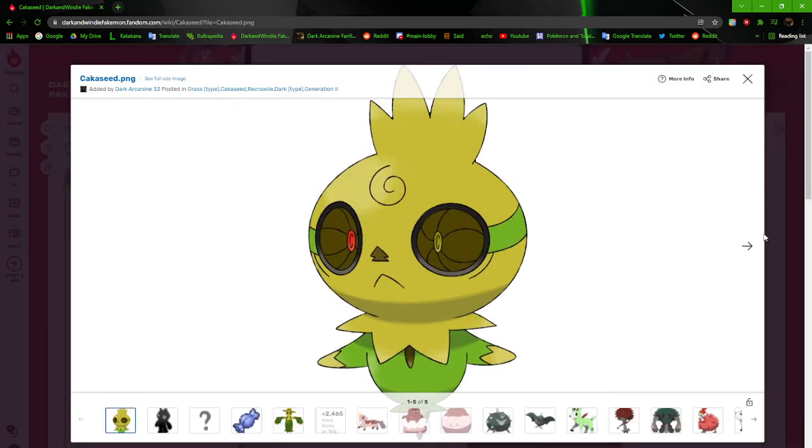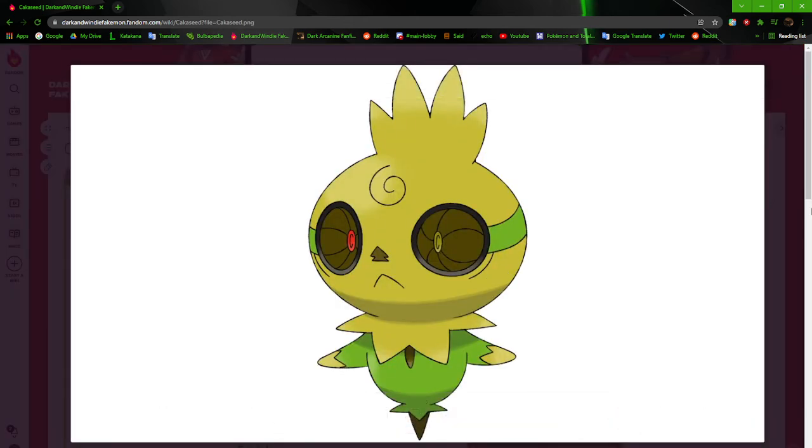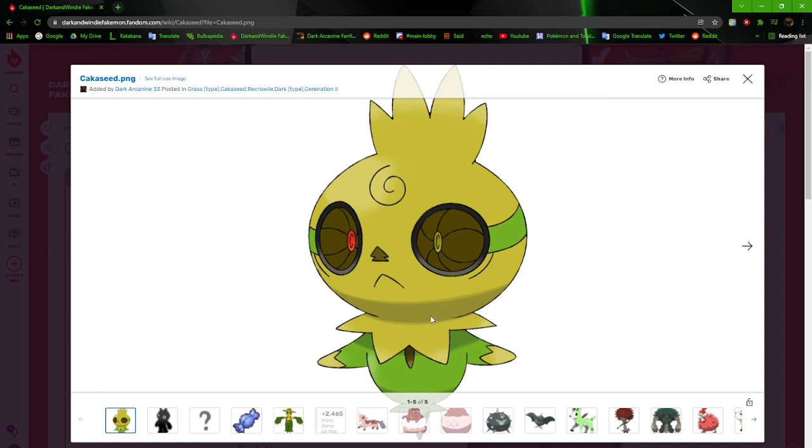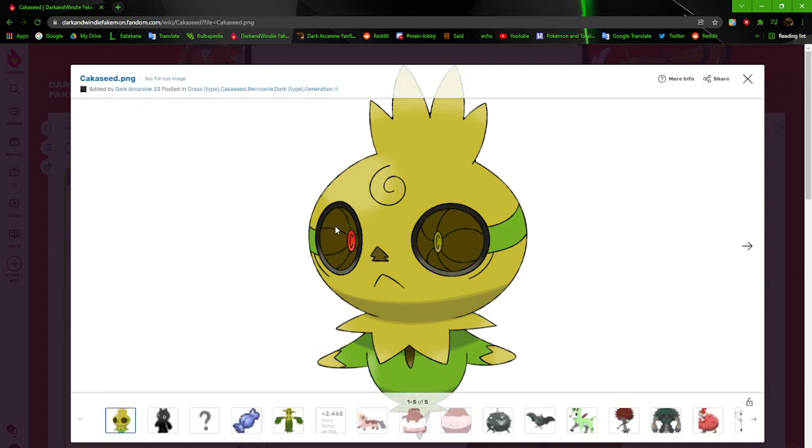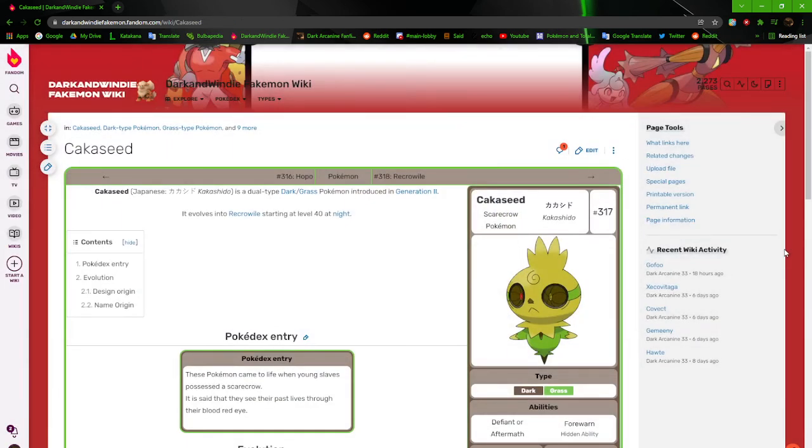It's supposed to be a Scarecrow — we all know how scarecrows look. They're just filled with hay and everything like that. I don't know why I have this eye thing going on. It says that they can see their past lives through their blood-red eye.